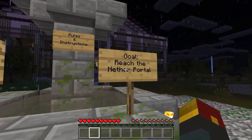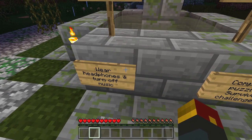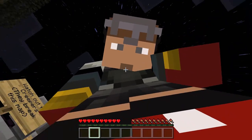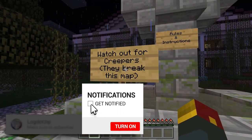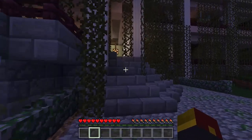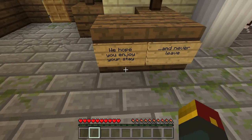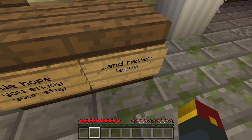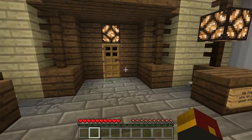The instructions are right here: reach the nether portal, complete puzzles, survive challenges, wear headphones and turn off music. Yeah, I did that. And watch out for creepers - they break things. This place looks pretty swanky. I'm excited to move in. I'm wondering what kind of redstone puzzles exactly await us. We hope you enjoy and never leave. Welcome to the Redstone Mansion.